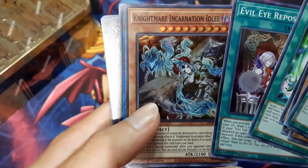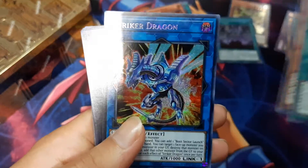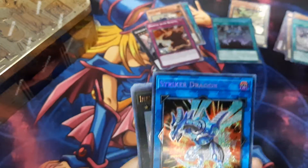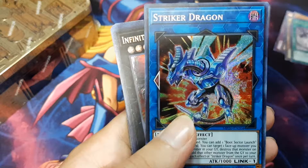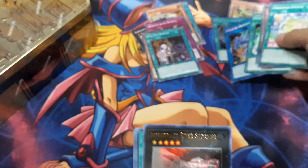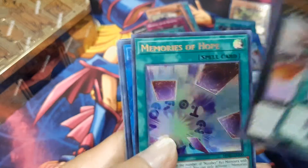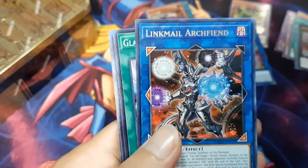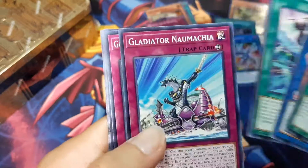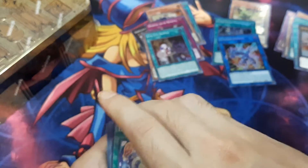Nightmare Incarnation - I like that artwork. Two supers: Striker Dragon, that's nice. Infinite Track Riverstormer and Memories of Hope are our two ultras. Rare: Link Mail Archfiend. There's no good hits in that box.